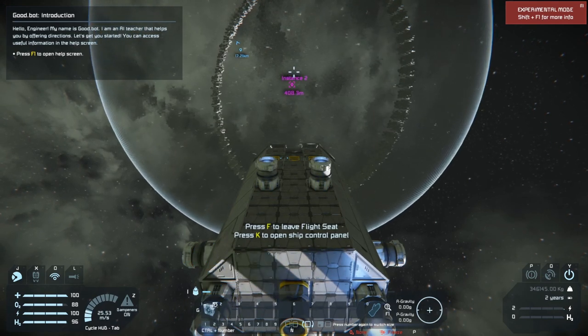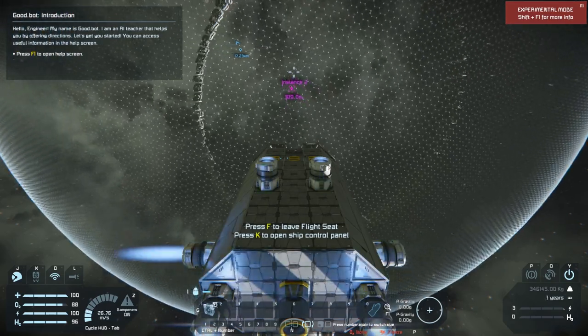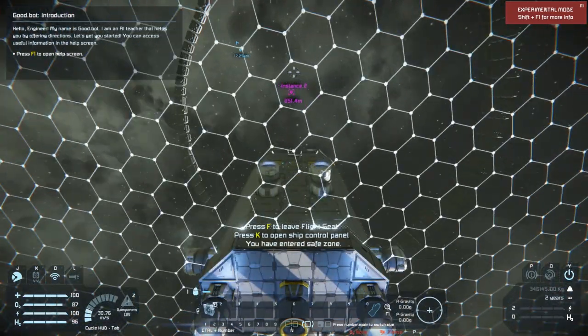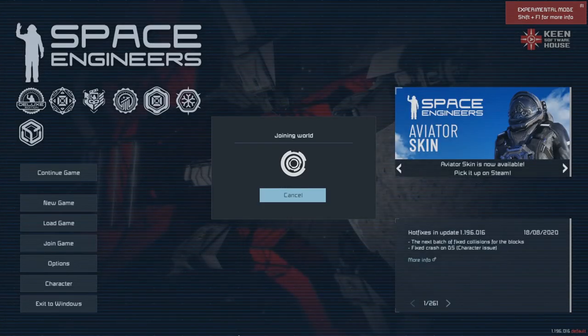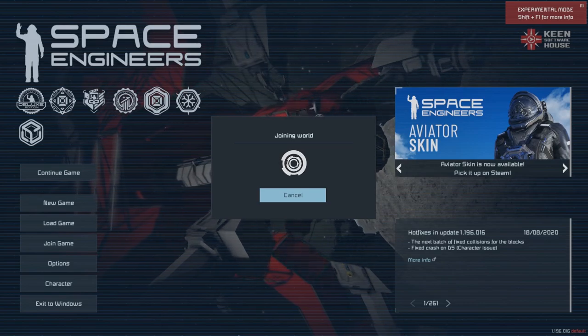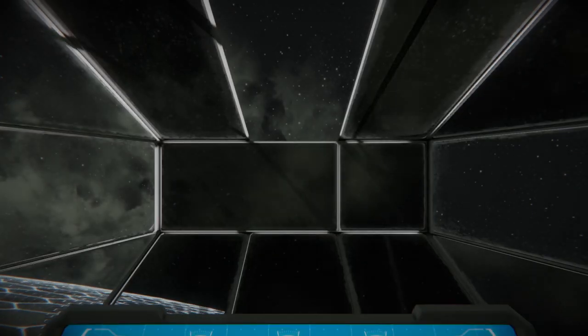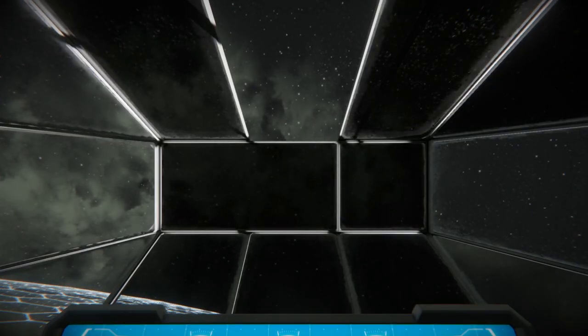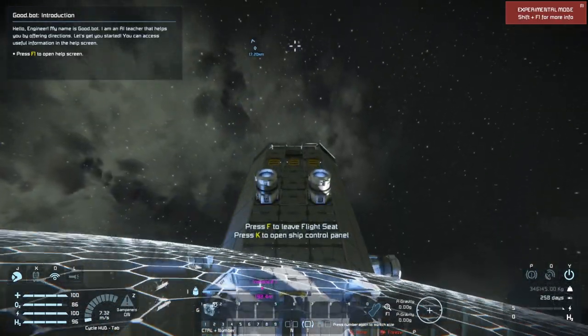In order to activate this, you need to meet the requirements of the ship or grid being 100% yours, there being a warp drive on the ship, and it being fully charged. As you can see, it actually activated a little sooner than the 180 meters. What happens is the bolt of lightning comes down, it hits your player, essentially killing your player, and then spawning you over in the connecting instance.